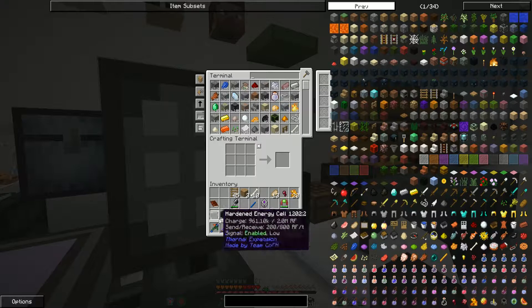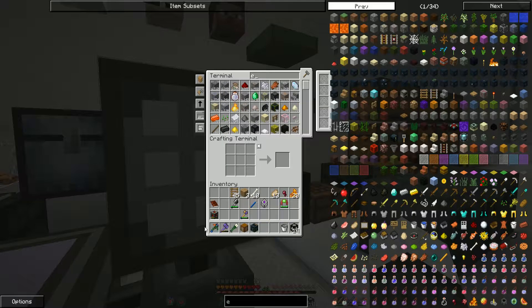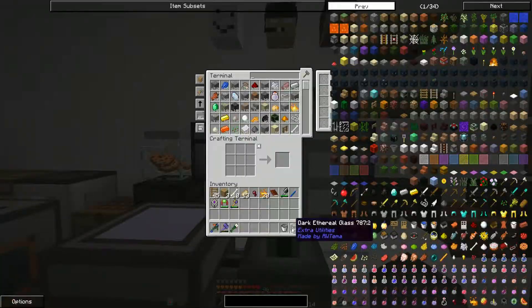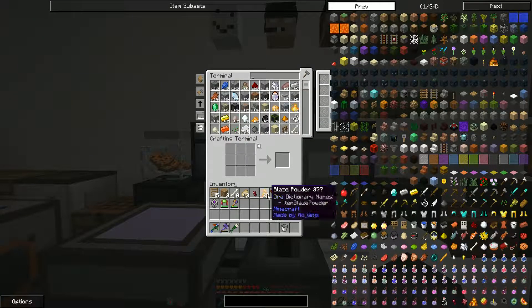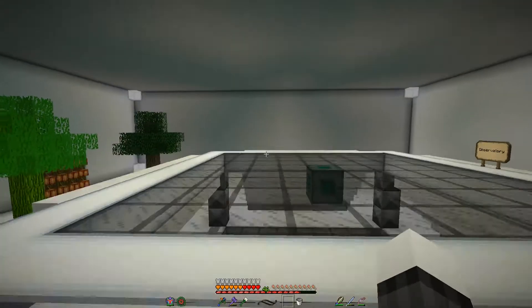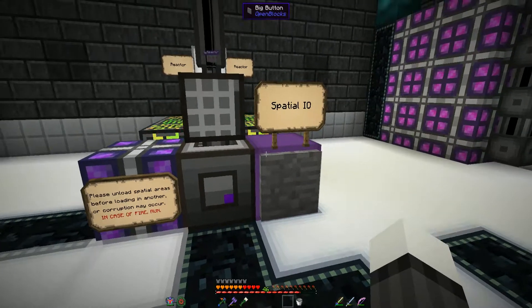Let's load up the miners delight. I'm going to get rid of the dark ethereal glass that I don't need, the blaze powder. We're full. This is why we need more storage — it's critical that we get more storage.